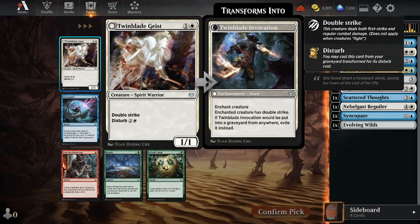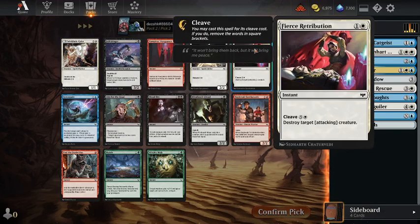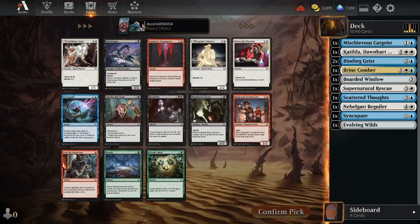Twin Blade Geist — it's talking my language. Gives things double strike, that seems like a lot of fun. Fierce Retribution is good as well. Drogskull Infantry is a good bait. Hopefully something good will come back around — we'll take the Geist.